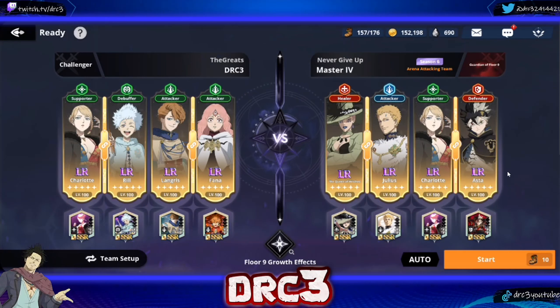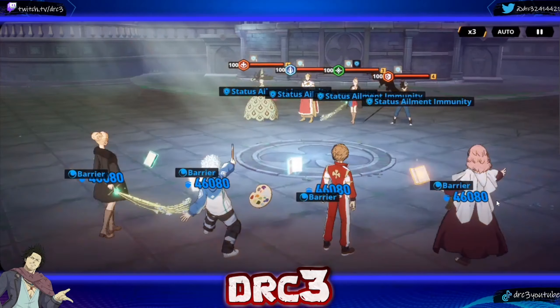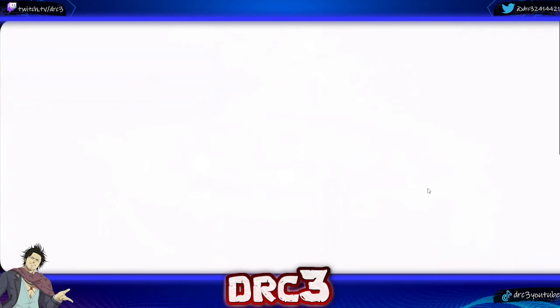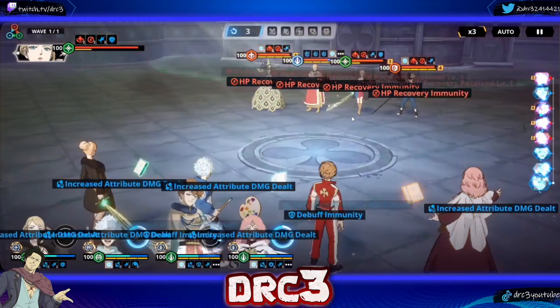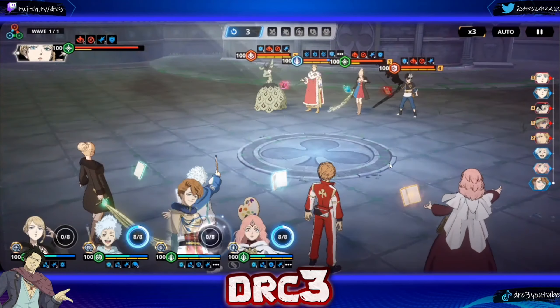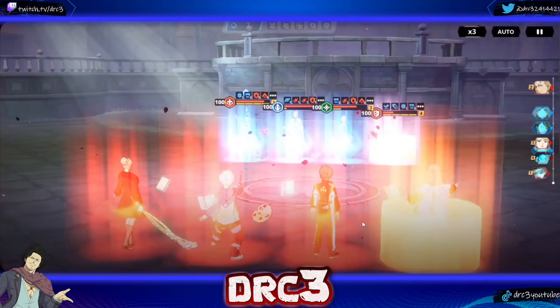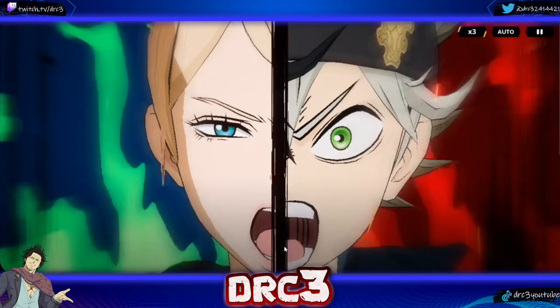So we're gonna try stage nine with a mono green team. There are two max red dupe characters but hopefully it'll be all right because Fauna can hopefully nuke and do decent damage. Charlotte hopefully will be faster - yep she is. Looks good, damage reduction. We go like this for the favorite damage dealt. We reduce their HP recovery, which is what Longris is really good for. We'll get them all burning, then use skill two - get buff removal and defense down on them.